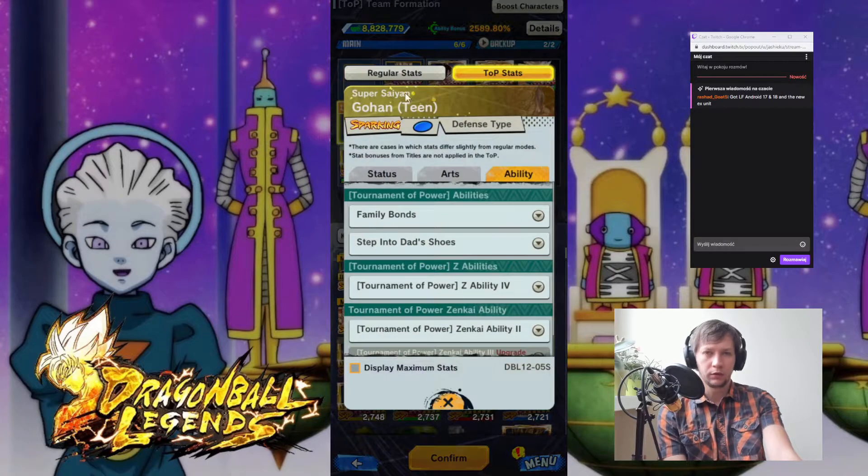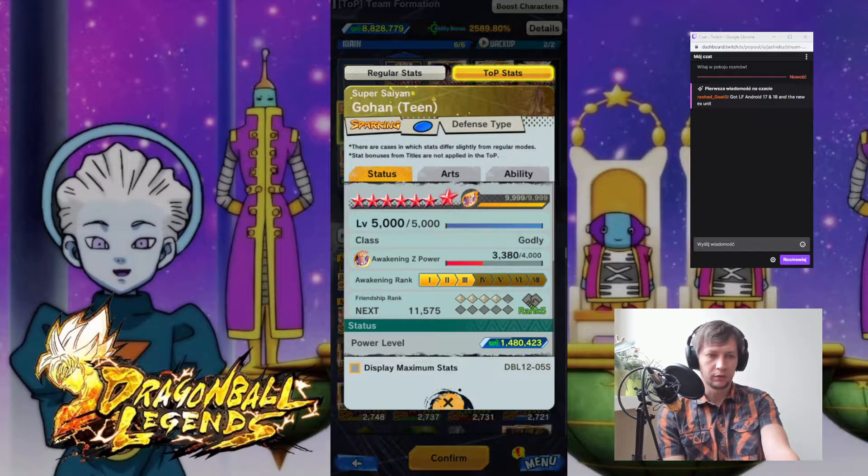Let me quickly calculate this. The base stat is 2,648 multiplied by 1.05. New characters will be useful in PvP, I guess. I don't know about Tournament of Power. The extreme unit — it's kind of okay to use it here, but it's still just an extreme unit, so you've got to be careful using those.